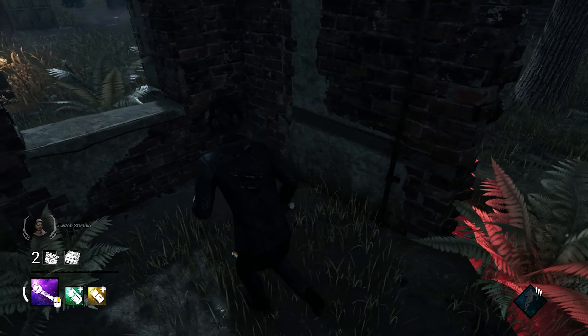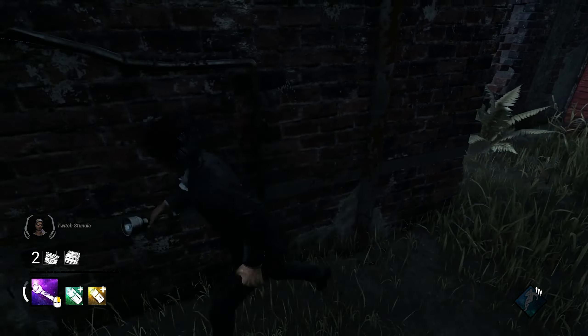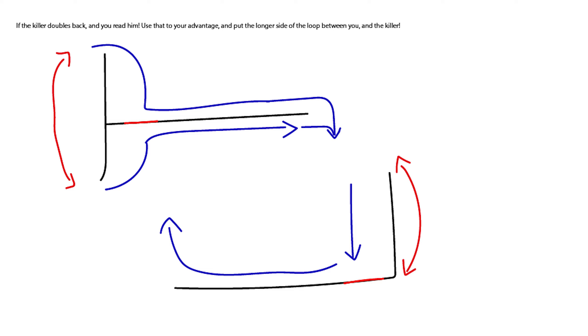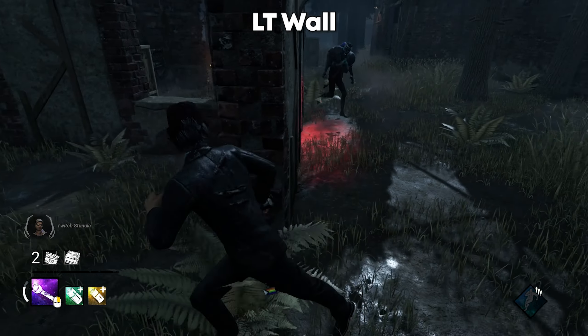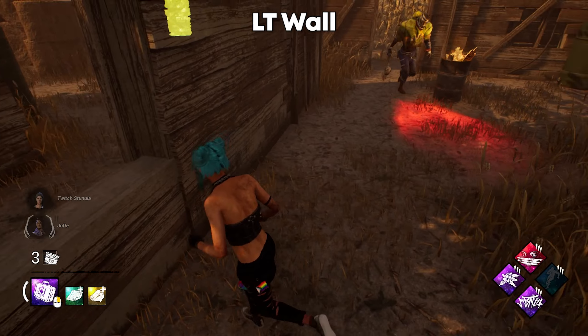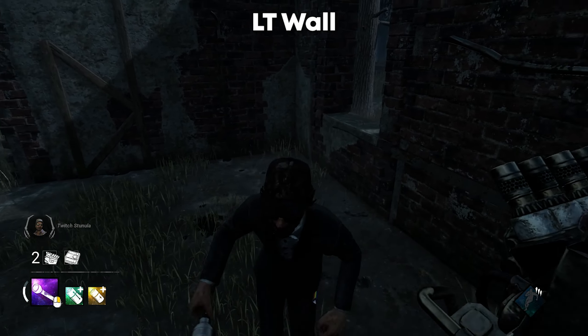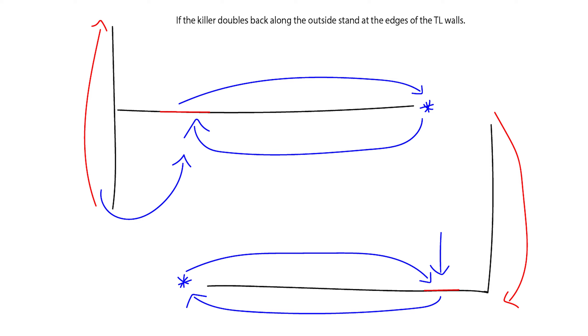You can apply the same approach to a jungle gym as to an L wall and T wall — bait the killer into thinking you're going to vault the window, then fake it and try to gain distance or make it to the other wall. When looping a T wall, if you vault the window and the killer doubles back the next time you approach, you can read them: either fake the window and continue along the long side of the wall, waiting at the tip, or curve around and vault the L wall.